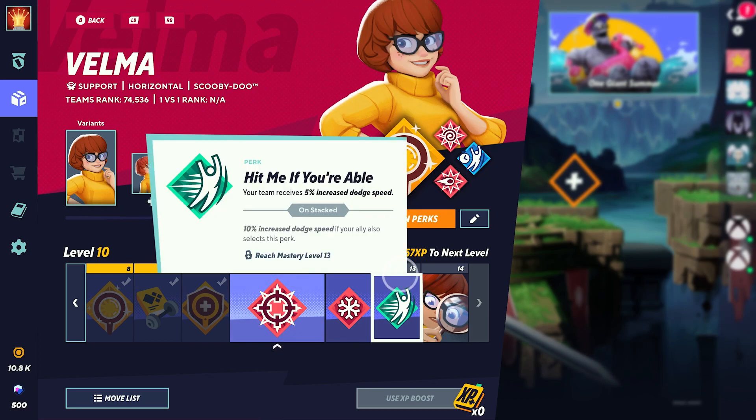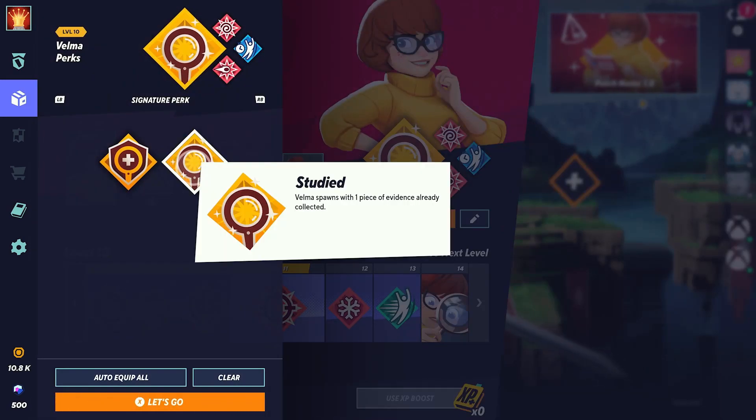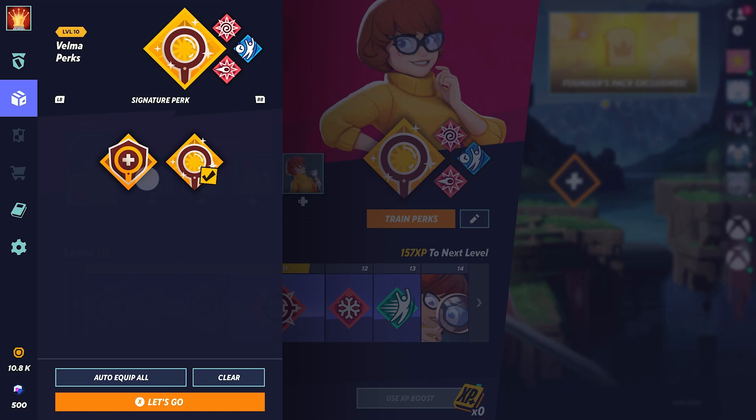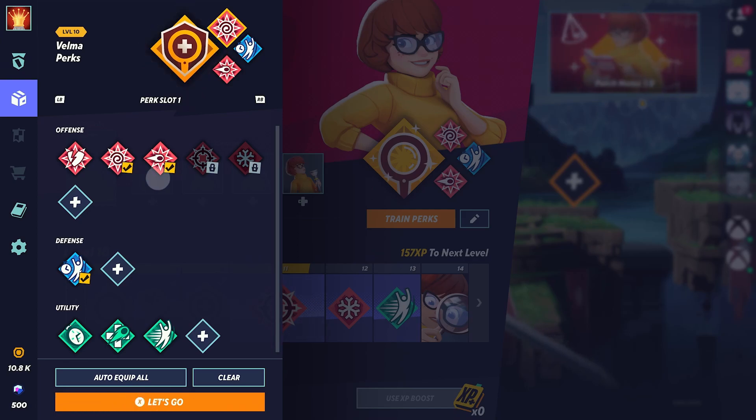Now that we've gone through the lower-level perks, let's get into the signature perk — what's the best one to select with Velma? You have two perks available. You have Studied — Velma spawns with one piece of evidence already collected. But in my opinion, the best signature perk to use with Velma is Knowledge is Power. Velma's ally receives 3 grey health for a few seconds after picking up evidence. Your allies can also pick up the evidence you dropped in the arena, which will give your ally 3 grey health for a few seconds. Not only are we already using Retaliation Ready for ourselves, but you also have the opportunity for more grey health on your team, keeping your damage numbers lower and keeping you on the arena for longer. So Knowledge is Power is definitely one of the best perks to use with Velma.